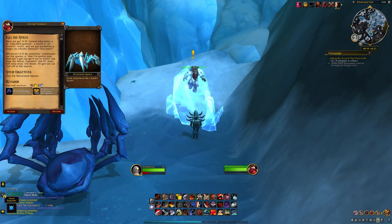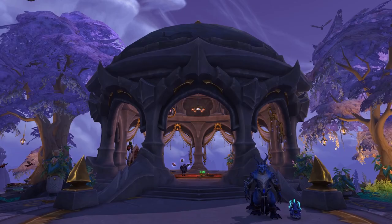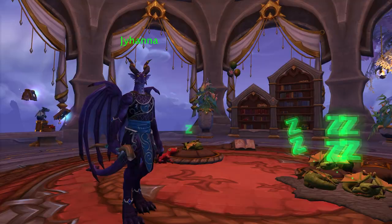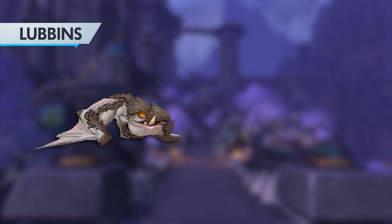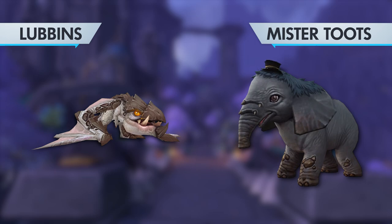As you approach max level and visit the capital city of Valdraken in Thaldrasis, you'll have a few quests nearby to pick up for the remaining four pets. At the extraordinarily cute Little Scales Daycare on the west end of Valdraken, speak to Jihana to pick up the quest Oh Where, Oh Where Can He Be?, which is, in my opinion, a fantastic little quest chain to introduce people to battle pets. This chain ultimately rewards not only two battle pets — the cutest little baby proto-dragon named Lubbins, and the top-hat-wearing, trumpet-sound-makin' baby mammoth named Mr. Toots — but also rewards several helpful pet resources, including upgrade stones, bandages, polished pet charms, and even the achievement Lovin' Lubbins.